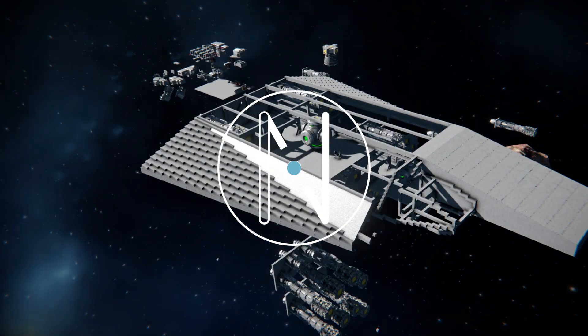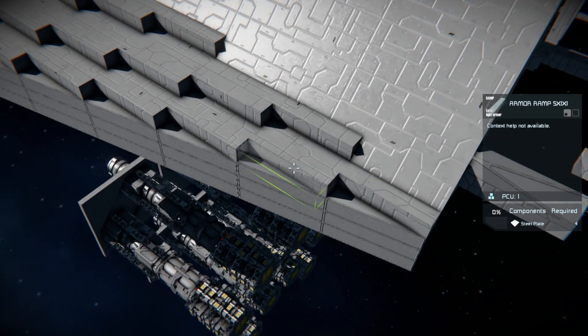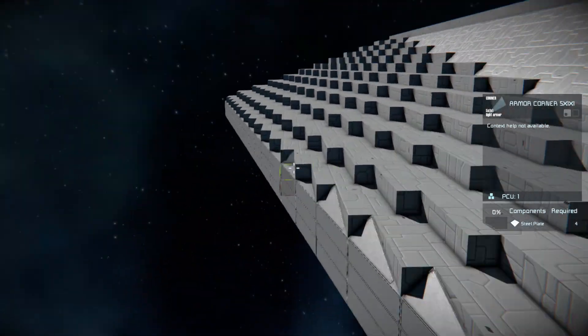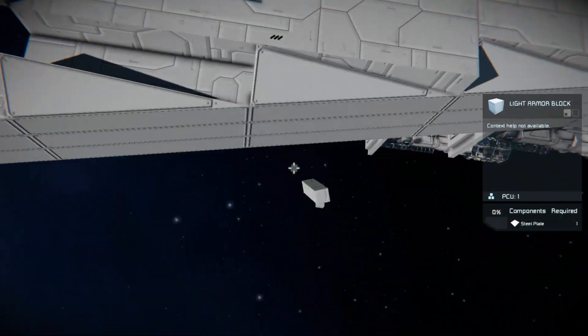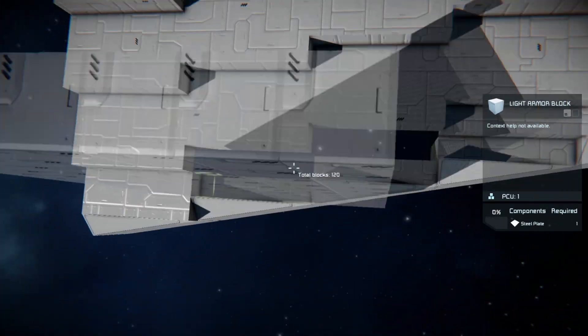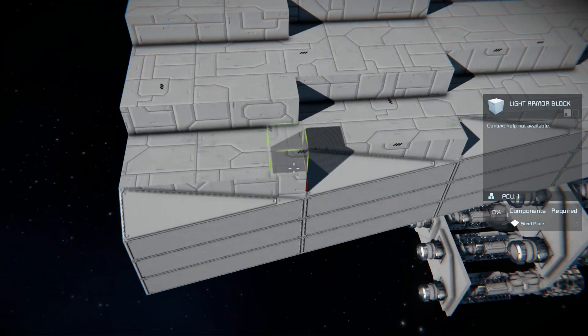Hello everyone and welcome back to another Space Engineer Speed Build episode. Today we're going to be working on the right side of the ship. There was a little bit of footage cut out between this episode and last because, as one of the Reddit commenters mentioned, I forgot symmetry on the last episode - the back half of the ship on top is symmetrical, it's just the front parts that aren't.